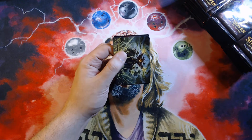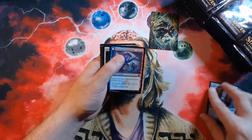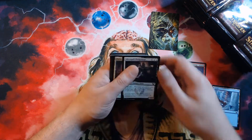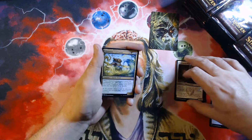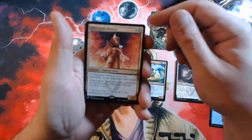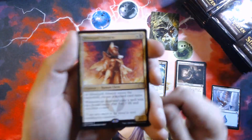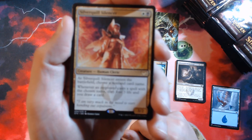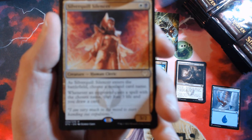Okay, lots of commons in the first pack — island common. Silver Coil Silencer, pretty good, but definitely not a commander card unless you're going to name Sol Ring really fast. I think I mentioned that last time we saw it.